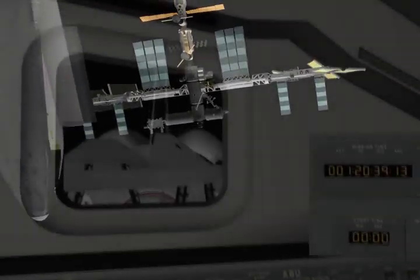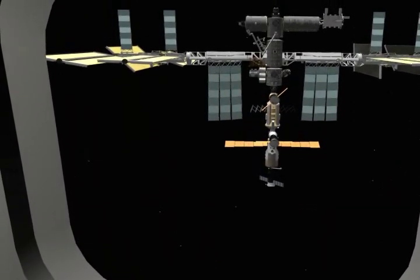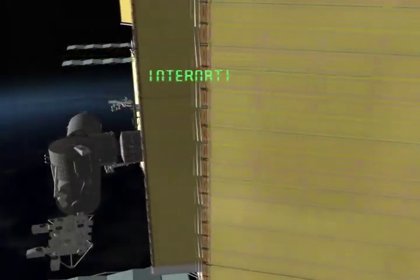We're in maneuvering flight. Dock with the International Space Station, the biggest man-made laboratory in space, and watch it grow to full operational capability as you service it and bring supplies to its crew.